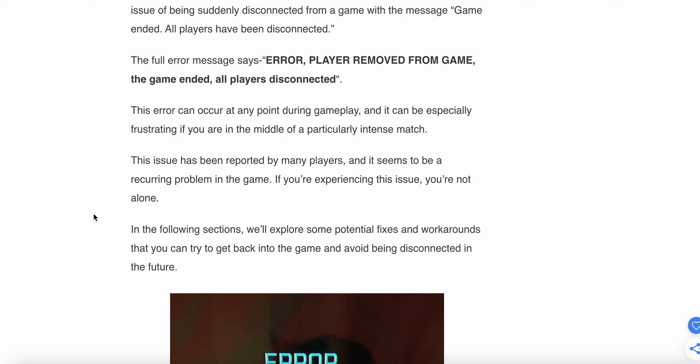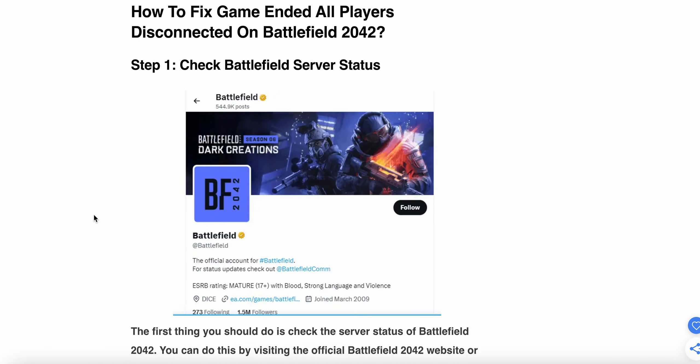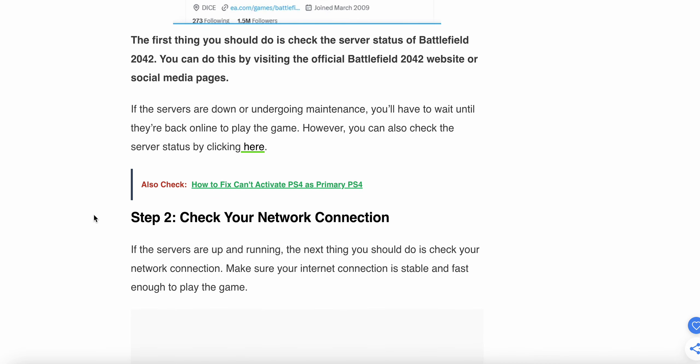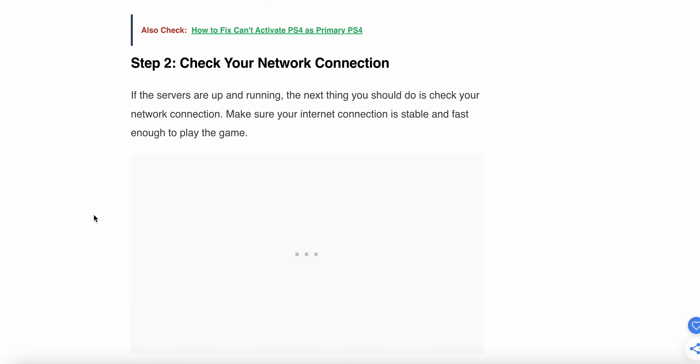So in this video we show some steps and solutions to resolve this issue. The first fix is to check the Battlefield server status. The first thing you should do is check the server status for Battlefield 2042. You can do this by visiting the official website or the social media page of Battlefield. If the server is down or undergoing maintenance, you will have to wait until it is back online. You can also check the server status by clicking here.